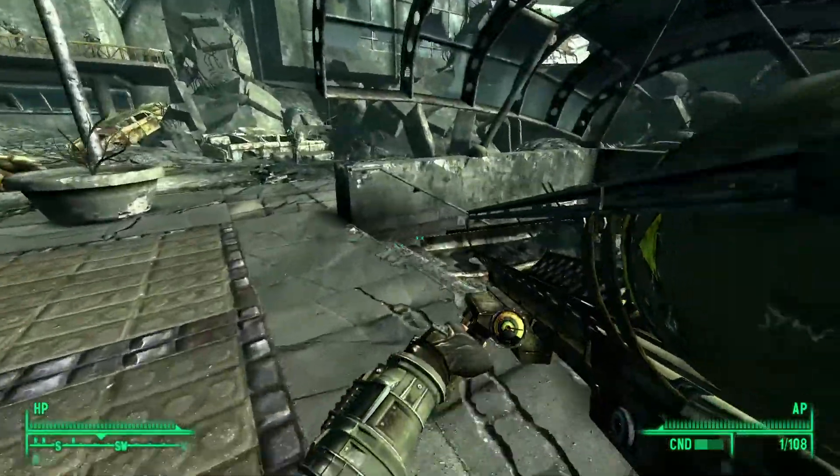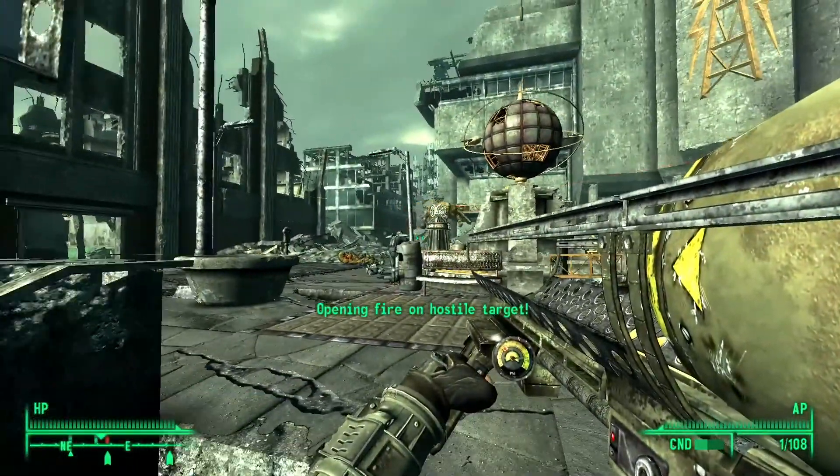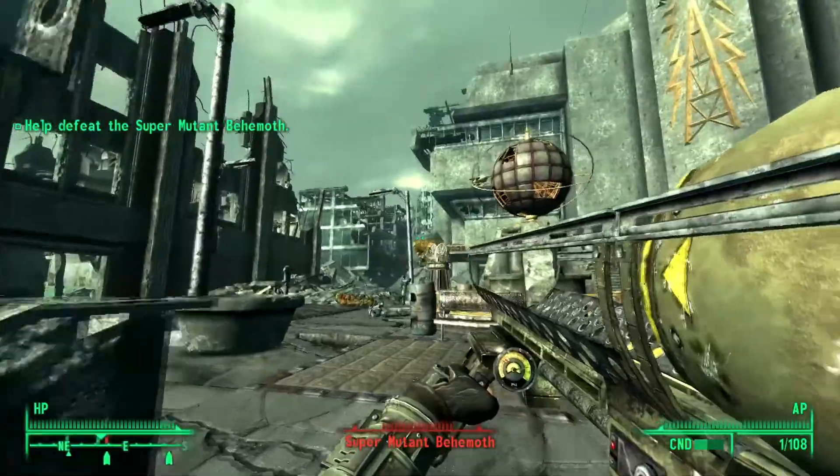After a small cutscene, the first behemoth will crash and destroy a van. Simply fire the Fat Man at the behemoth to kill it, and that's one down.